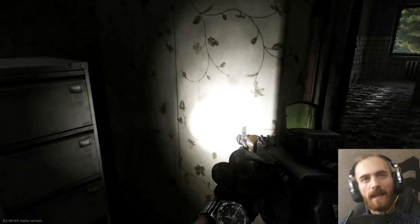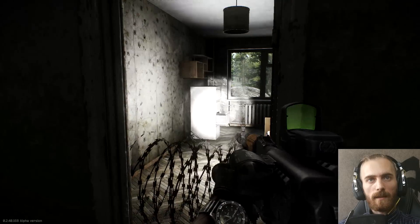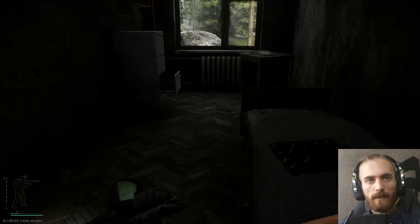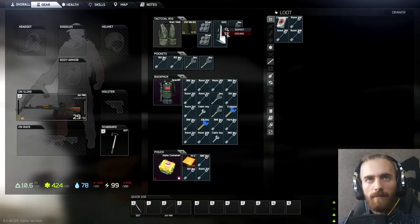When done with the sixth cabinet, head out, turn left, go up, and on the right side you'll see the cabinet right here — inside behind this barbed wire. You can just sprint over it. Another key, another key, another key.